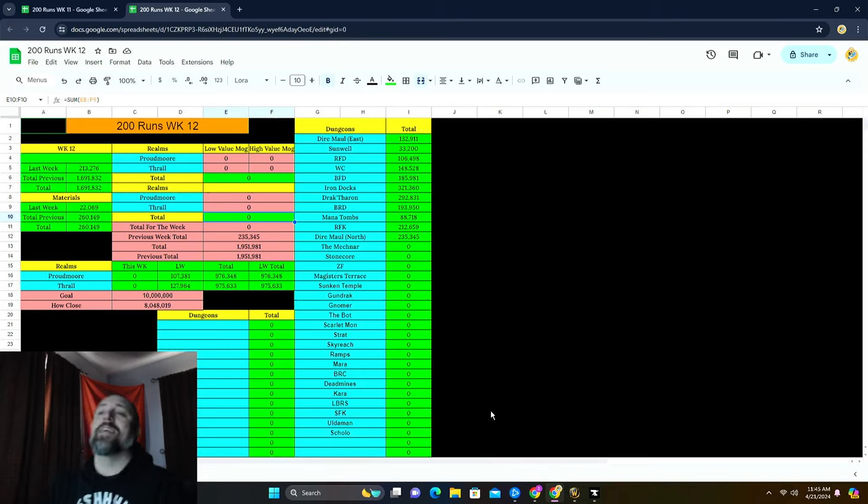Hey guys, it's Baby Powder and today is Sunday, which means it's time for another mailbox clean out for the 200-run series. Last week we added the Mechinar to ourselves. Each week we're adding only one dungeon, even though we're ahead, so that way we can better track everything and see how ourselves improve each week - to have that data. The goal cap is of course 10 million gold.